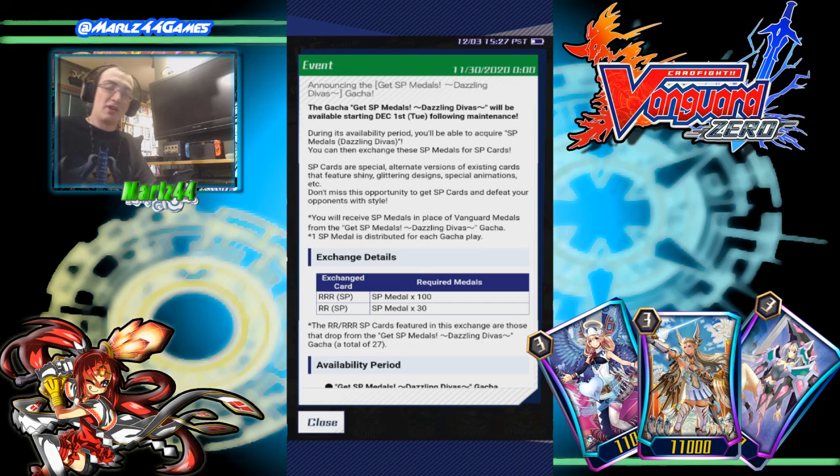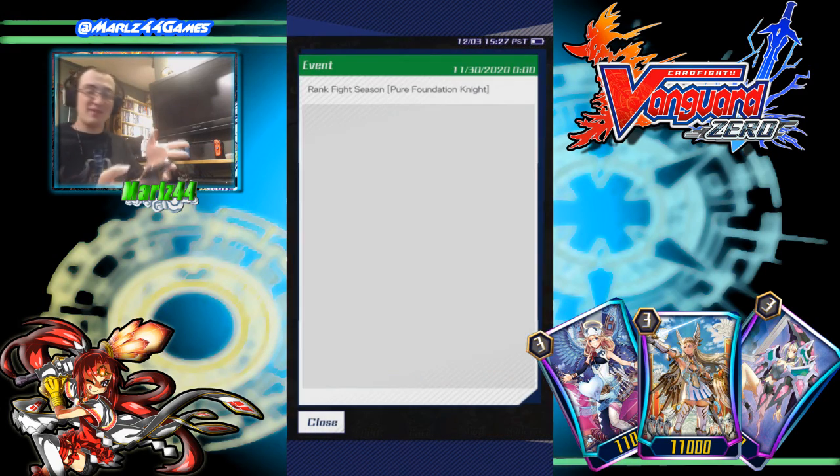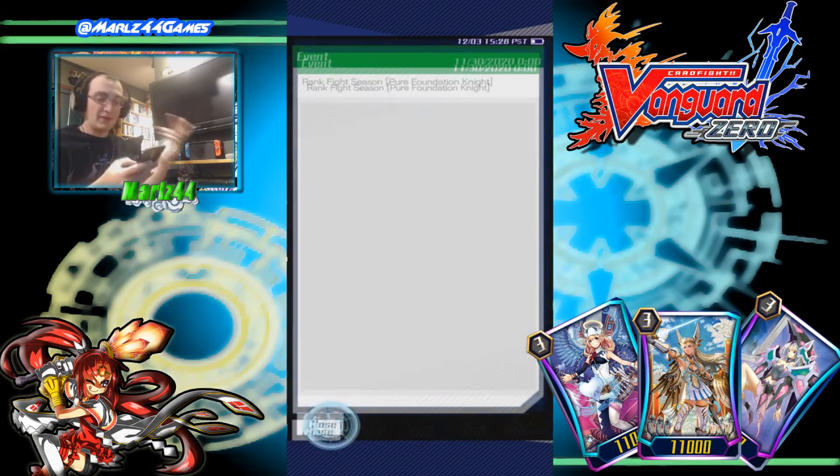I really like that part. And then we got the Ranked Fight season with Ashley being the feature card. I really like this Ashley — I never really liked the original art of Ashley, but this Ranked Fight art? Really good. I am trying to get at least one; I've already started to climb. And then we got the Ashley sleeve and the Prism Labrador sleeve as well for the Ranked Fight season.